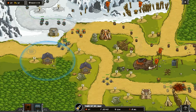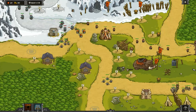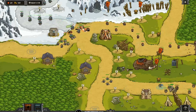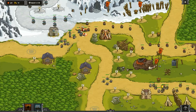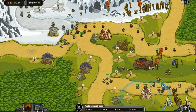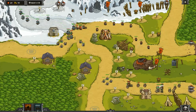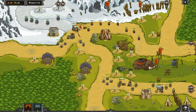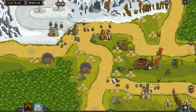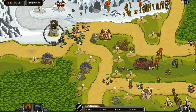I also noticed that some of the wave compositions seemed like they were handpicked straight out of the campaign and even heroic challenges. At the bottom right they brought two orc champions and 13 orcs for one wave — I could tell that was handpicked straight out of Ruins of Acre on the fifth wave because I've seen that stage enough to remember it.